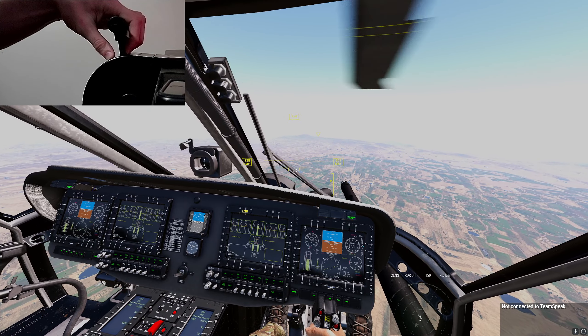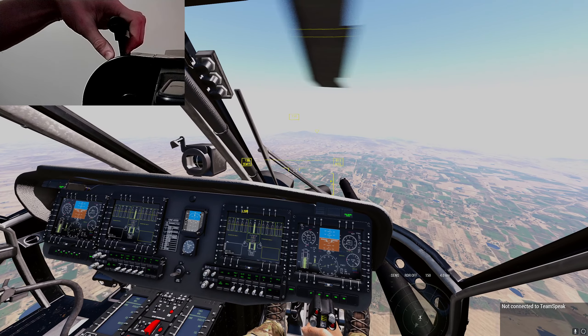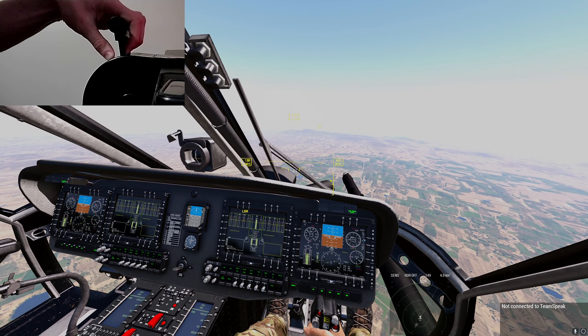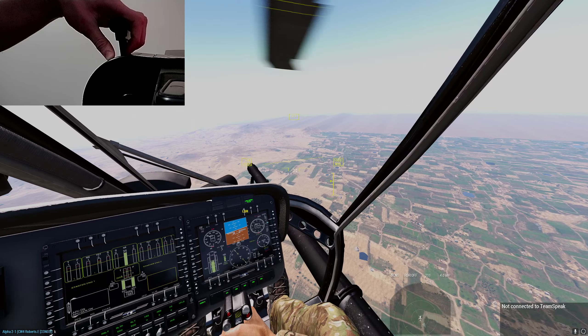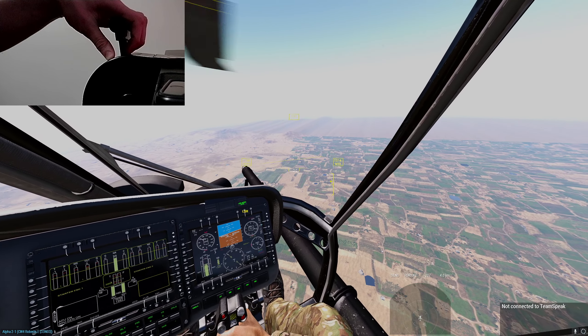Hey there, welcome to another tutorial. Today we're going to talk about autorotation. For those of you who don't already know, an autorotation is kind of like your parachute when your engine is gone — there's no power being generated to your rotor. Let's begin. Hypothetically, let's say farmer Joe down there throws a rock at your airframe.